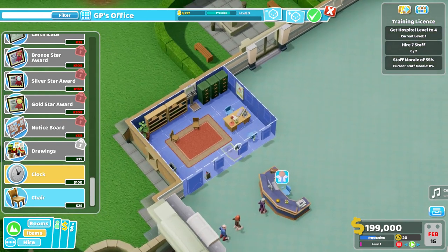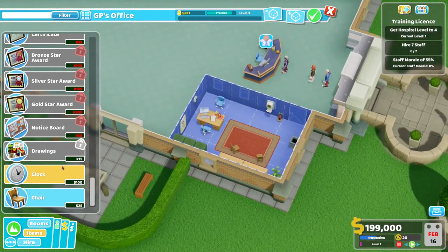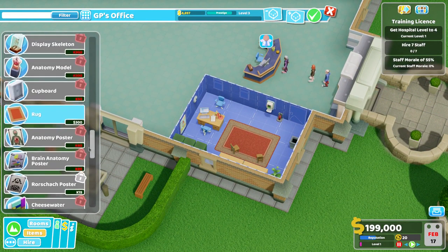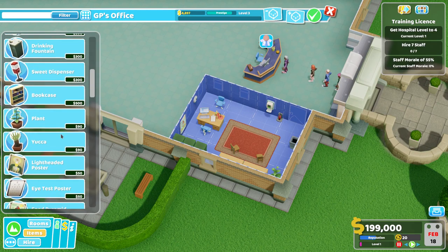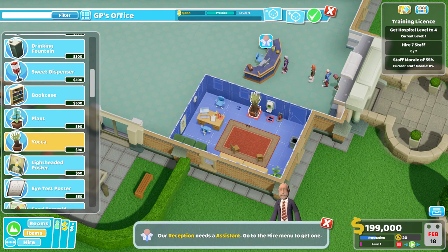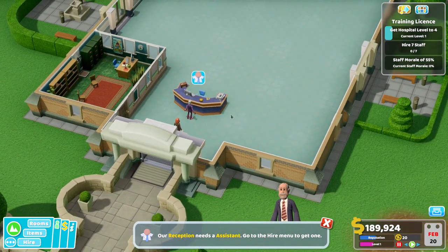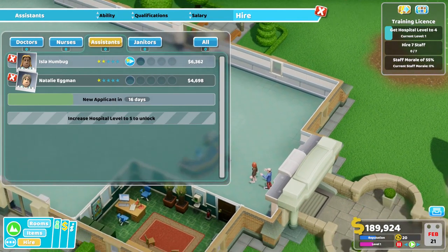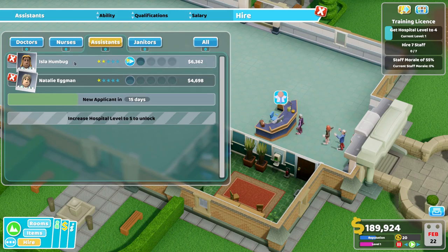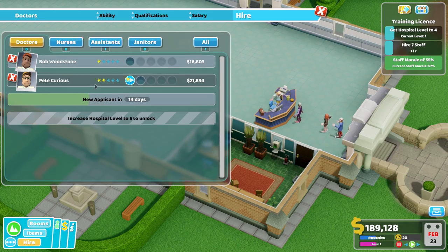A clock to keep everyone on schedule. Maybe one more thing — you can't have a room without a yucca, can you? Let's put a yucca in there. We get up to level four. Lovely. The hospital's halfway through level one already. I've even got an assistant to run the desk, so that's sorted.